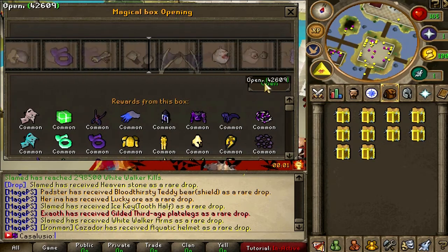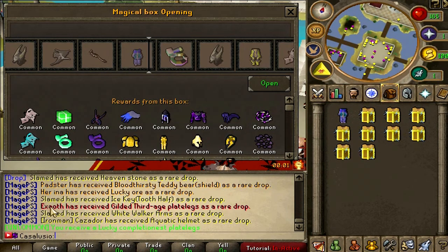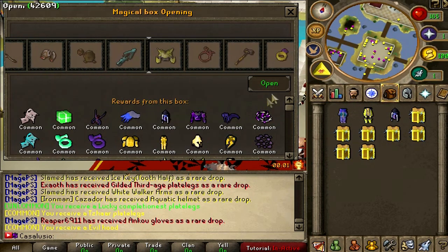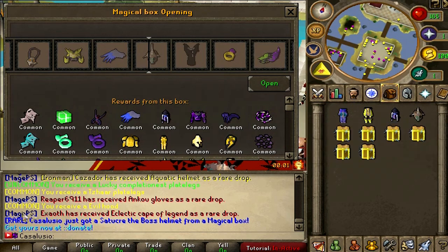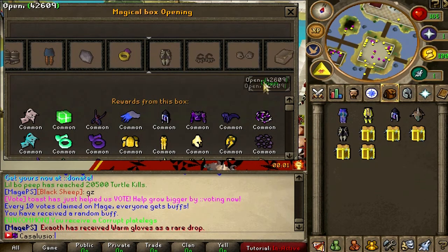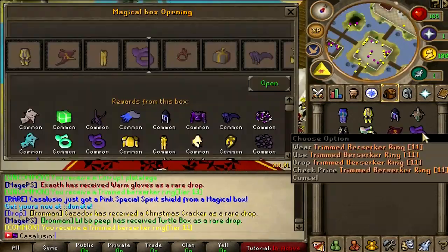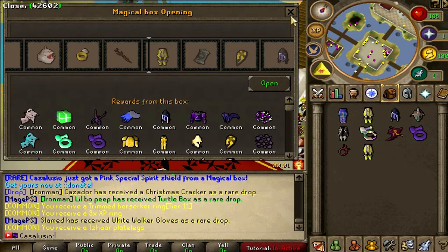Opening the first box — completionist plate legs, a common drop, decent. Next one: Tazar legs, evil hood, also common drops. We actually got a real item to create the boss helmet, and an answer doll. Let's keep opening — corrupt dragon plate legs, another real item! Oh my god, pink special spirit shield! Trimmed B ring, also a free XP ring, very good for skilling.